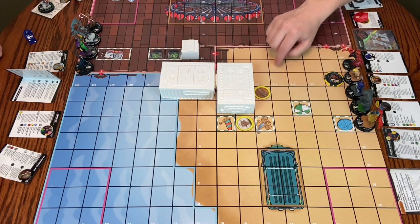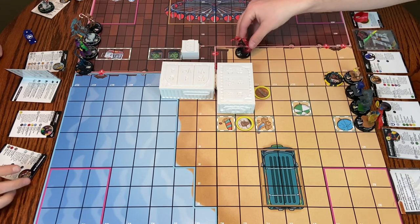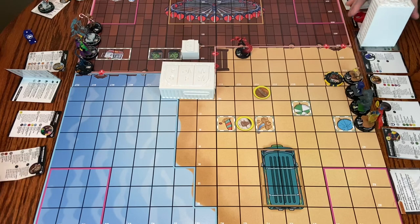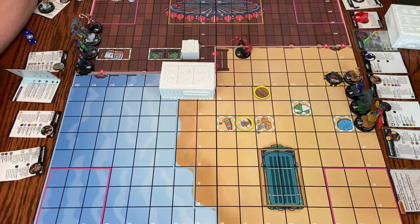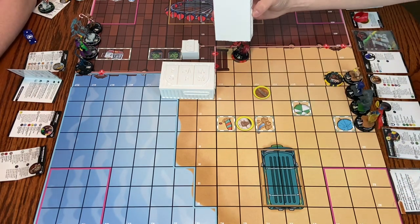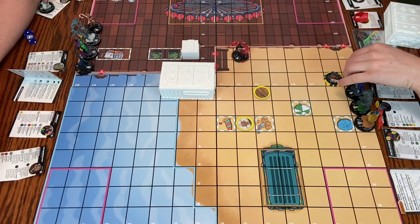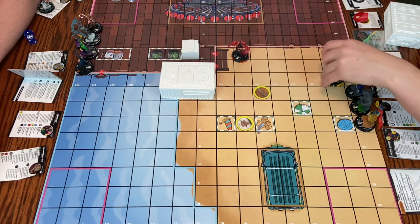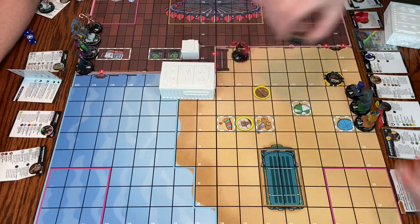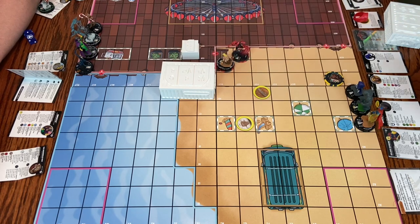Atrocitus is gonna move seven squares and pick up the shipping container because he has super strength by his card. I love the imagery of him just doing this in one hand — he's just holding this guy. Khazar is going to do a move action, and when he is given a move action I can give either Zabu a move action, or he can move up to half his speed, or somebody else can move up to half their speed. We're gonna have Zabu do it — four squares.